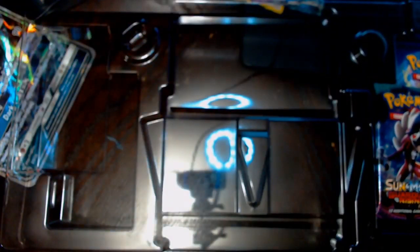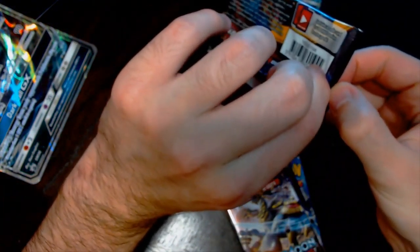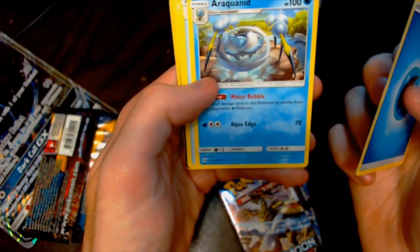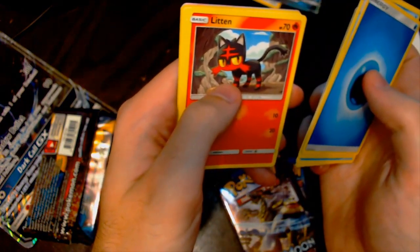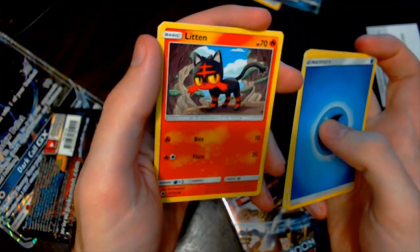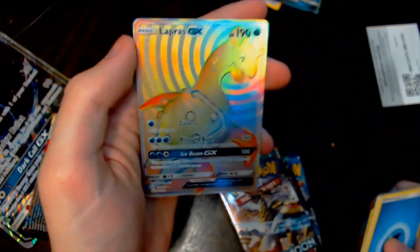Let's see these packs opened. There's my code right there, I'm going to keep that because it's what I need for online. So we're going to start out with the Sun and Moon pack here. I've opened quite a few of these over the last several months. We've got a Water Energy, an Araquanid, a Nest Ball, a Poliwhirl, a Psyduck, and Litton. Okay, I don't know what we've got in here yet, but we've replicated already. So we've got Litton, Cosmog, Roggenrola, Spinda, and a Rainbow Rare Lapras GX!